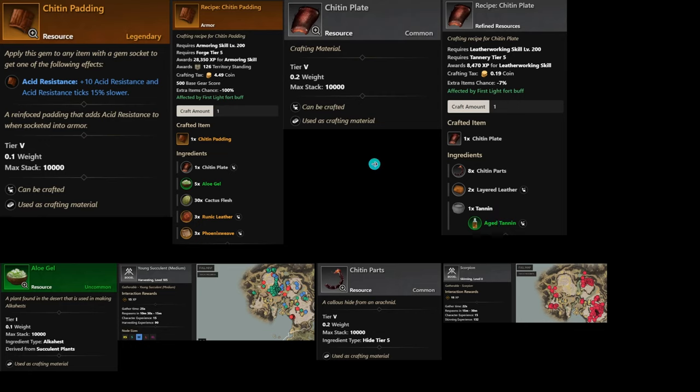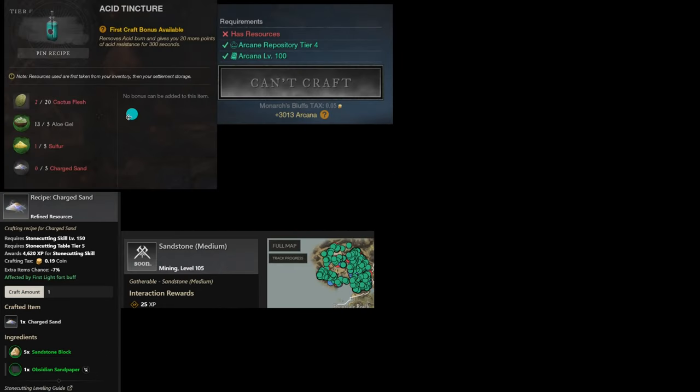If you're not able to craft the armor — say your armoring is only around level 100 — there are tinctures you can get called acid tincture. It requires 20 cactus flesh, five alloy gel, five sulfur, and five charged sand. The hardest part is getting the sulfur since you'll have to go to the sulfur mines, so make sure you're geared up. To get the charged sand, it requires five sandstone blocks and one upsetting sandpaper. Sandstone is located all throughout Brimstone and is super easy to find. You'll also need level 100 in arcana and a tier 4 arcane station, though this could change since it's based on PTR testing.